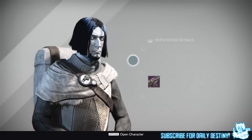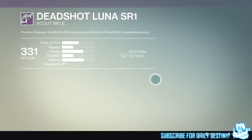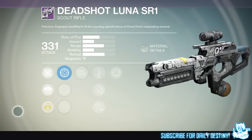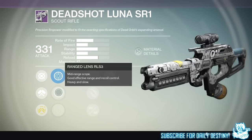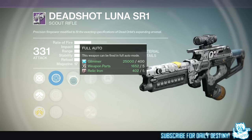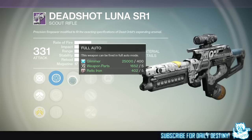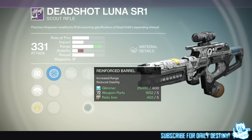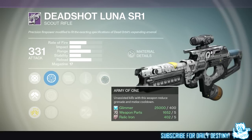The next weapon is the Dead Shot Lunar SR1, which is a new scout rifle. Getting into its mods, we have Quick Draw IS, Range Lens RS3, and Focus Lens FLS2. We then have Full Auto — this weapon can be fired in full auto mode. Next up we have Quick Draw, Explosive Rounds, and Reinforced Barrel which gives increased range but reduced stability.